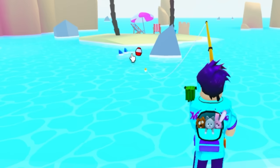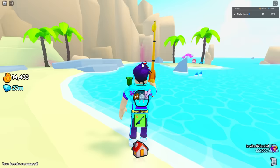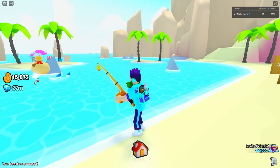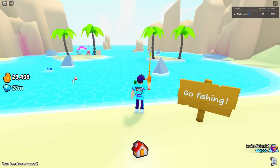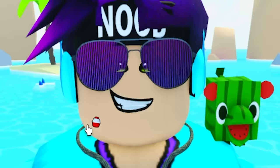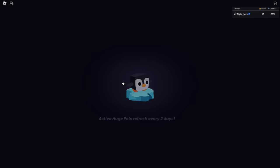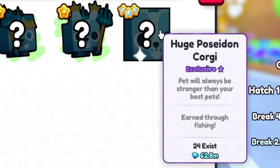I think I'll honestly have better luck catching this stupid shark. We did get a luck potion. I have enough to buy this rod right here, which should allow us to go even faster. Some people speculate that going to different fishing spots there's actually a sweet spot somewhere that allows you to get the Poseidon Corgi — so let me know what your favorite fishing spot is. I'm going to see how many Huge Poseidon Corgis actually exist — only 24. Are you kidding me?